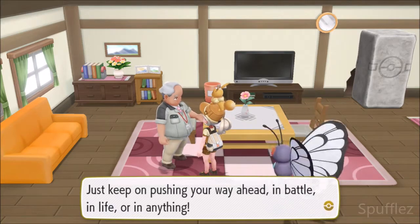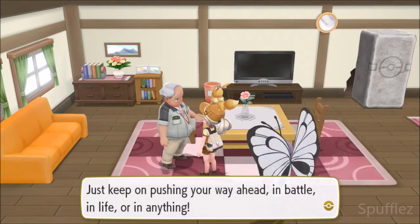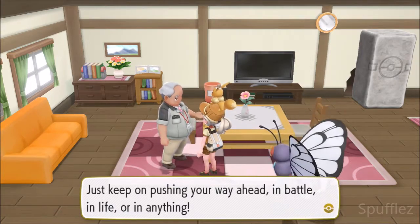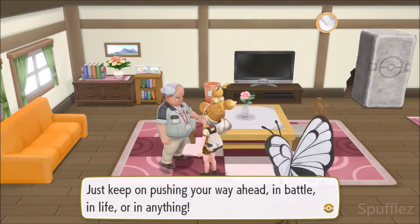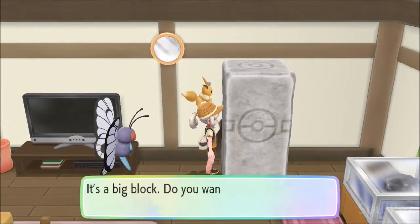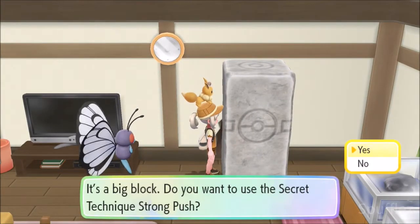You just Strong Push that boulder in the back part of his house and you will get a nugget every single day. Just keep on pushing your way ahead — in battle, in life, or in anything. So we're going to go right over here. It's a big block. Do you want to use the secret technique Strong Push?